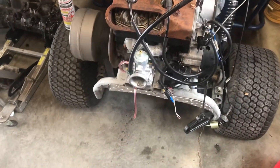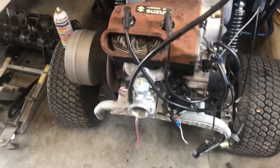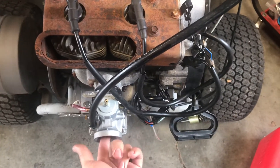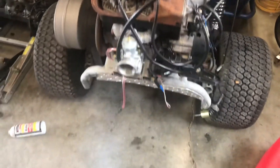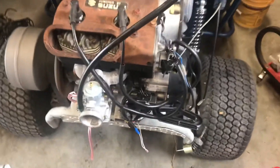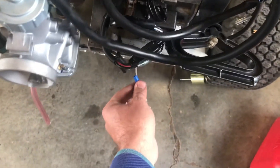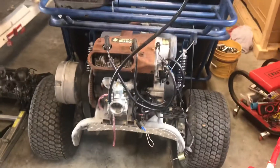Right now I'm just using a pull start. I actually don't have a battery in it for the starter, but that'll work. No throttle cable either, or kill switch right now. Eventually I'll wire it back into a toggle switch so I can flip it off and on.